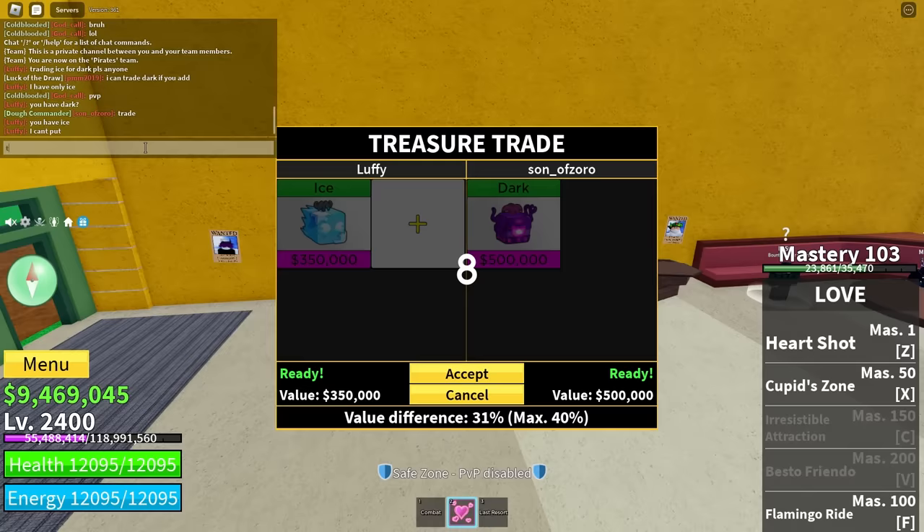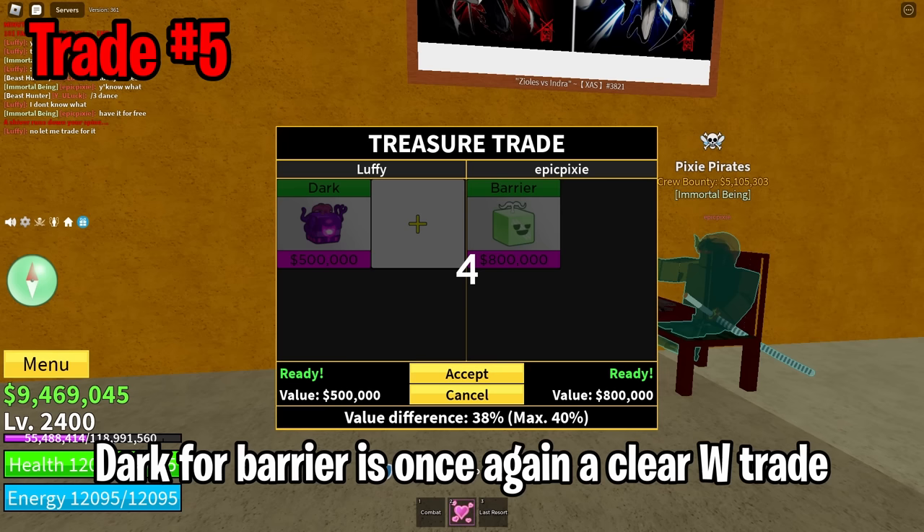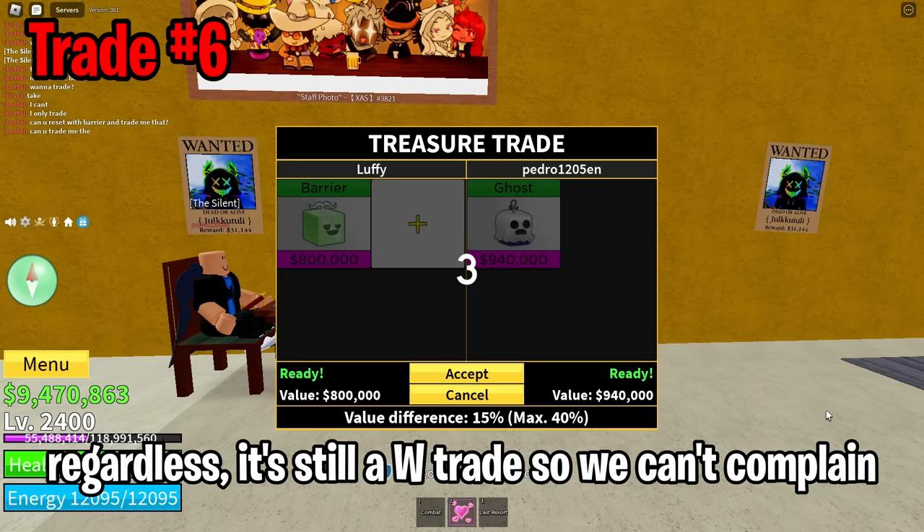Right now I only have a flame fruit. Once again I managed to get an easy upgrade — ice for dark is again a clear W trade. I have been quite lucky back to back with these upgrades. Dark for barrier is once again a clear W trade. Sadly this one is a small upgrade, but regardless it's still a W trade so we can't complain.